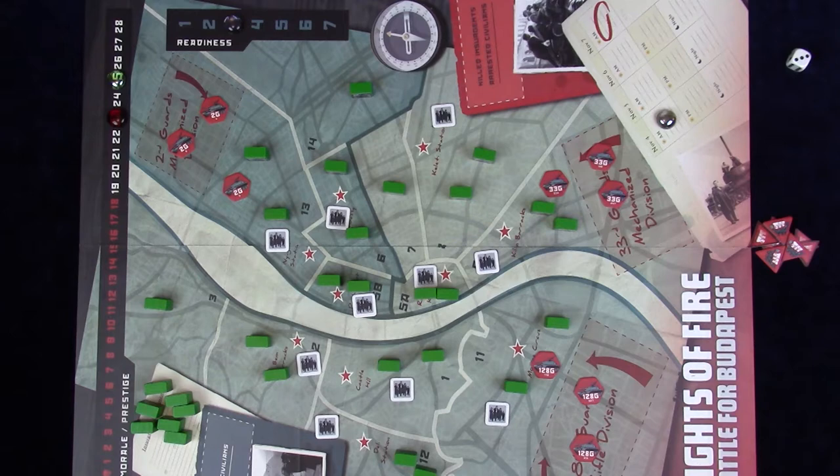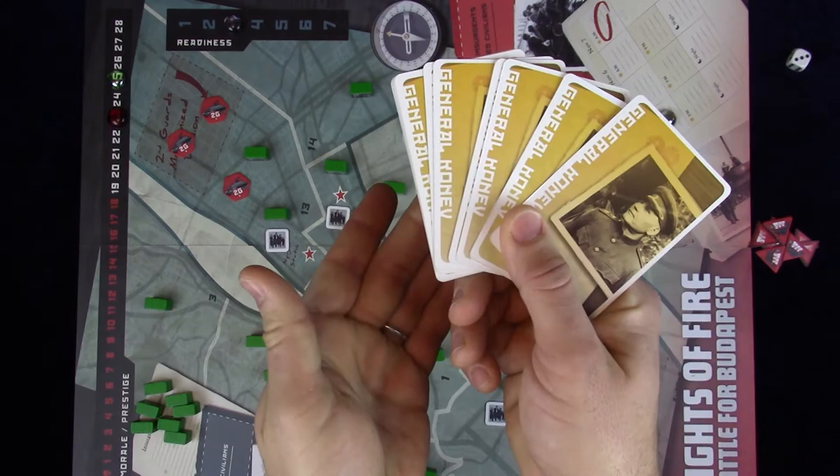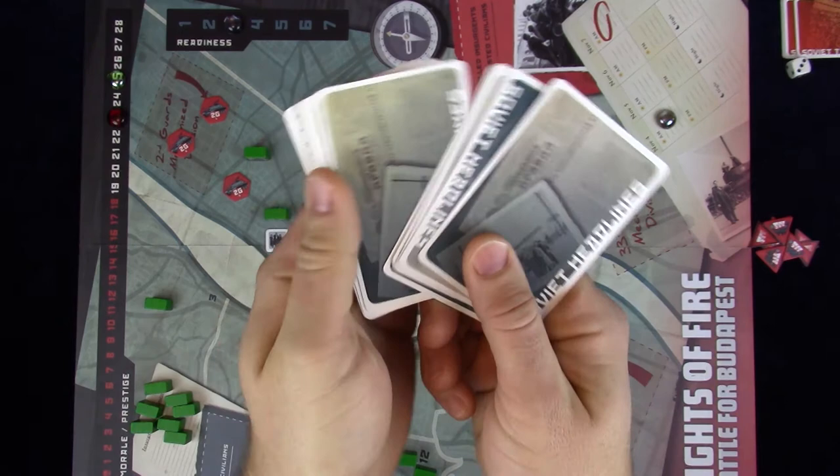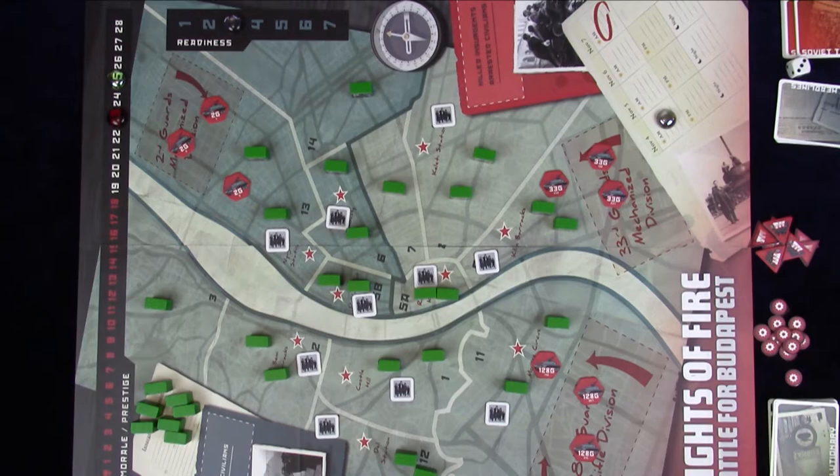The Soviet side receives the appropriate deck depending on game mode — the Konev deck or the Soviet Tactics deck for Conflict mode. In advanced Conflict mode, the headline deck is shuffled and placed face down. This is what the game looks like set up for a two-player advanced Conflict mode.